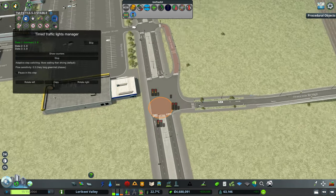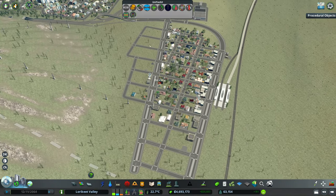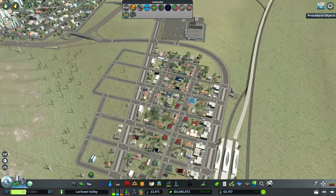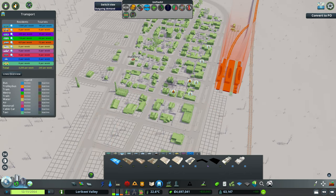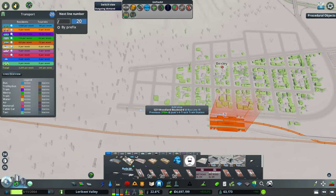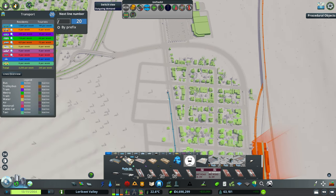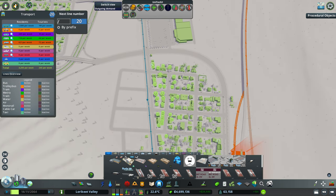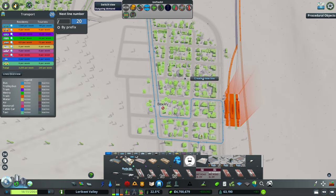We're going to set up a little shuttle bus from our community to pop over here, drop people off near the shops, then they can jump back on the bus and go home. It's going to be a simple one — not large numbers of buses — just a nice simple service that starts at our station, does a little loop down High Street, does a quick U-turn, and comes back.